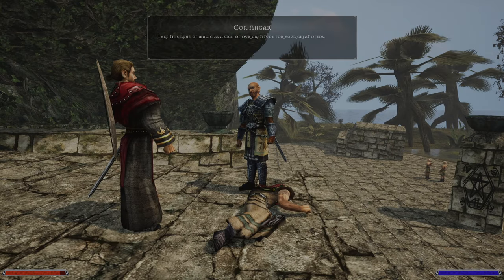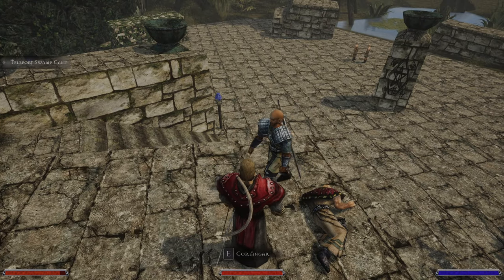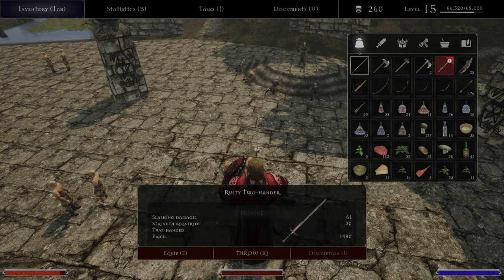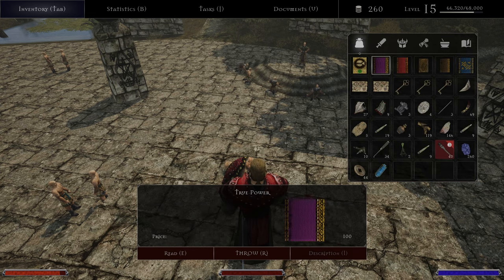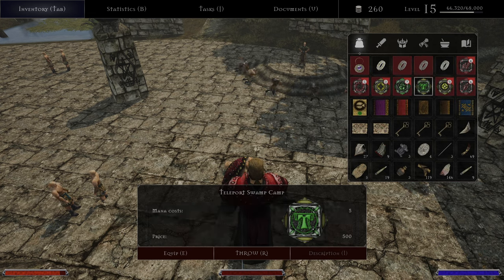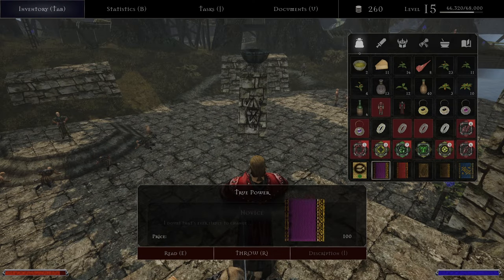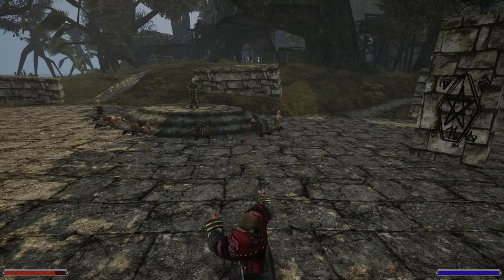Take this rune of magic as a sign of our gratitude for your great deeds. This will allow you to teleport fast and easily to the courtyard of our temple. Thank you very much, that's very needed. We don't need the bow - but the one-hand I do like. Where is the teleport? Ah, there it is. Very nice. That means we have to get... we have a focus stone, I believe. From the ocean cliff. I forgot - we take damage.